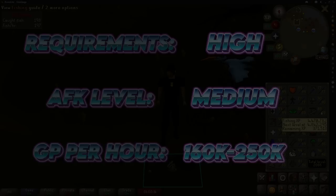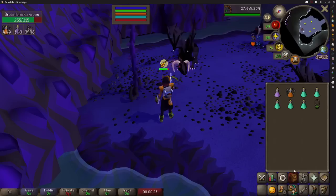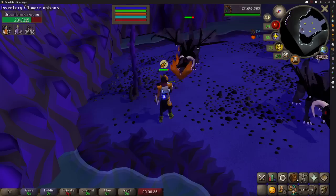Next is a combat money maker with range being your best bet. If you're planning to do this one for a while, I strongly recommend buying a dragon hunter crossbow as it will comfortably pay for itself. Brutal black dragons only have one requirement but it is 77 slayer, which will take quite a while to reach on a new account. But if you do want an AFK account purely to make money, it's still definitely one to consider.